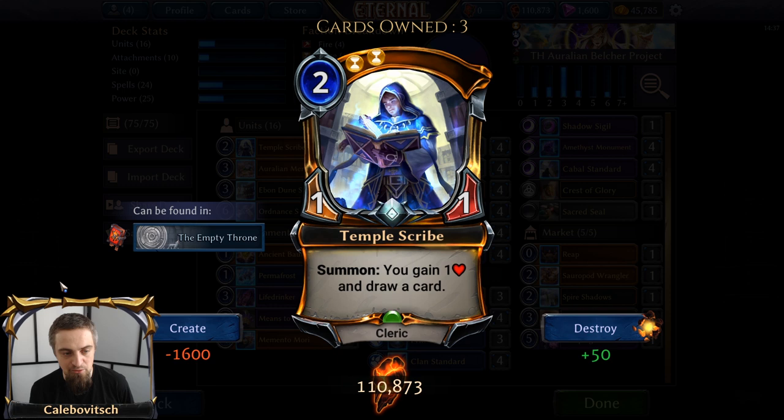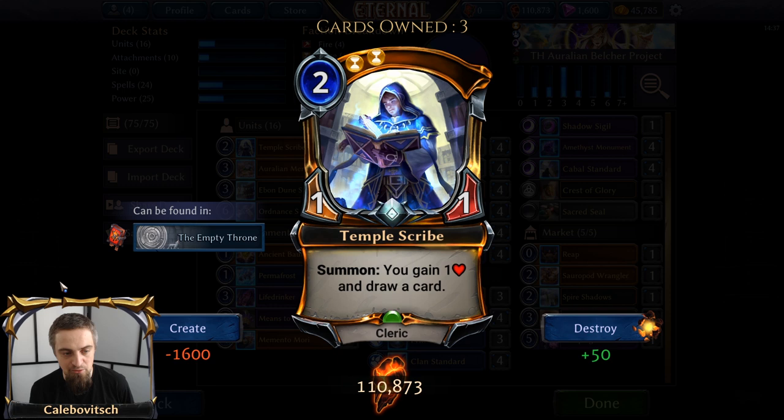Before units, aside from being able to play Means to an End and put Ordnance Scavenger in play to mill your whole deck, you also need to gain some health. One of the ways of gaining health is Temple Scribe — these are here instead of Devourers because you're only running 16 units in the deck and Devourers would usually just be dead cards. Temple Scribe is a two-cost double Time cleric, a 1-1, that on summon gives you gain one health and draw a card. So you both dig deeper through your deck and trigger Means to an End.